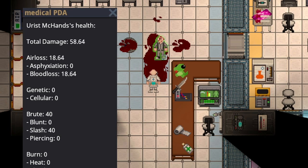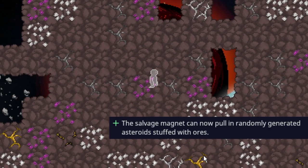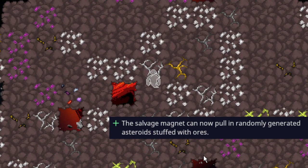40 slash damage results in about 18 blood loss. But if you don't go down because of it, you will naturally start regaining the damage back fairly quickly — meaning that if you win the fight and don't bleed out, you will be fine relatively quickly, as long as you're not getting continually cut, which in that case is probably a different issue.